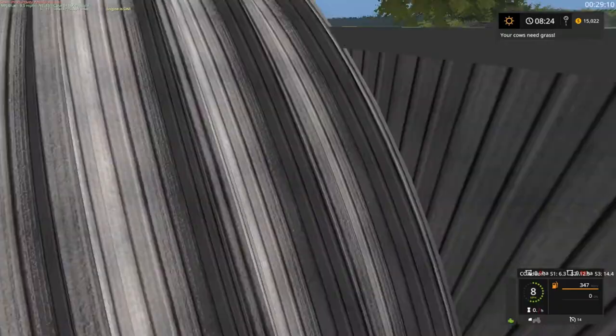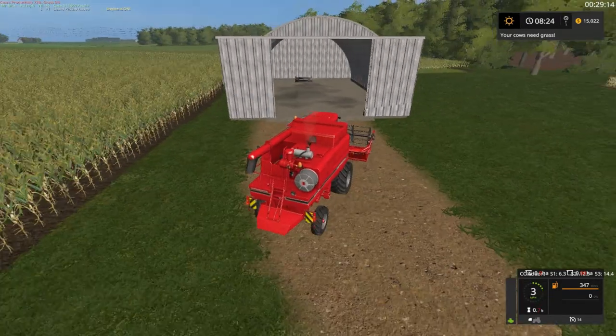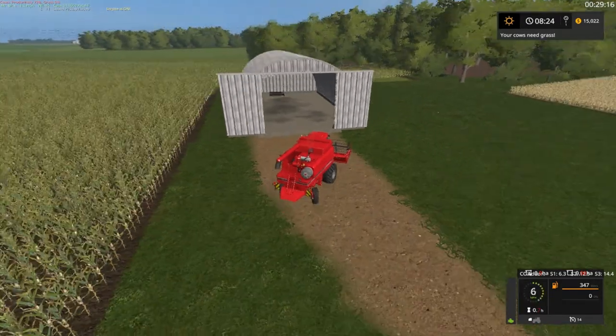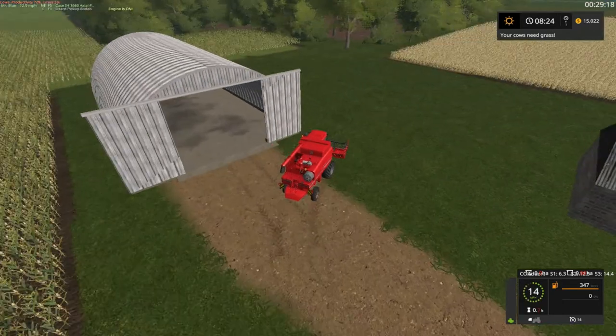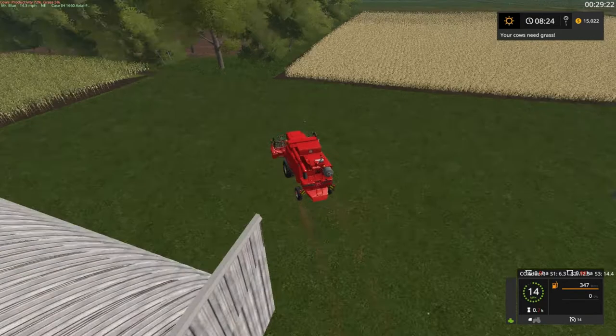There's another tractor, and they call it a moco roller I believe — it's the mower you pull behind you, it's got the arm.